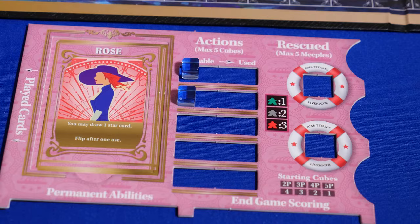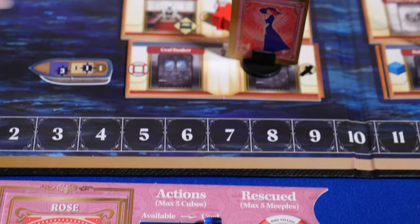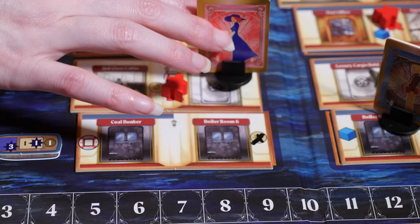Moving is one of the most common actions. You must use an action cube for each movement. You can move to another room on your tile, or onto another tile if the room is directly above, below, or next to your room.